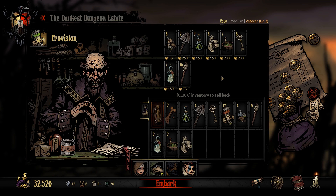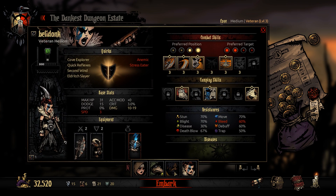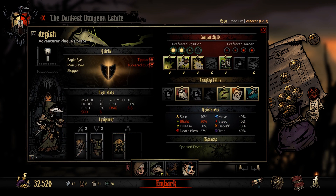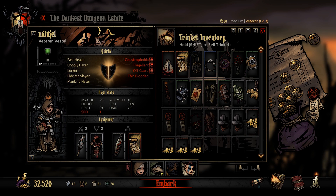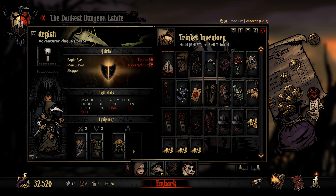I'll bring a bandage just in case — 150 bucks down the drain if we don't use it, whatever. Make sure everyone's equipped. We have some equipment going, some heal trinkets, and a Blight trinket on the Plague Doctor.